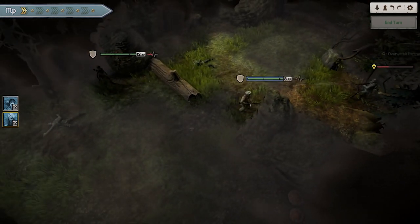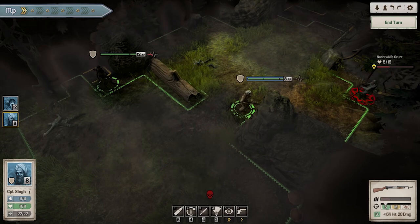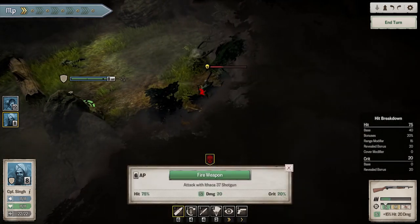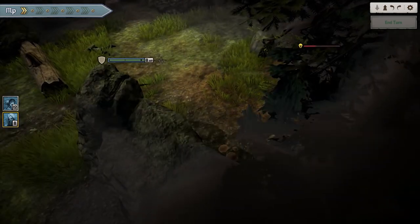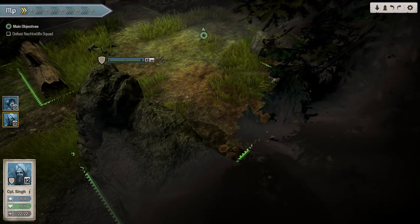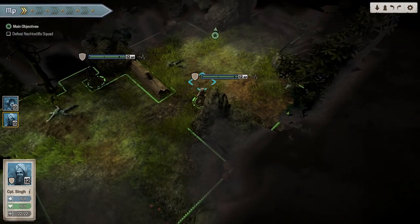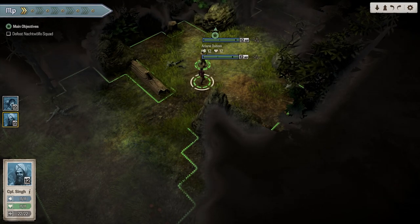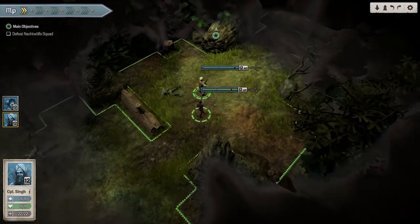I move Singh up — unfortunately into some overwatch, but fortunately he gets through it quite well. I've got a pretty good chance with the shotgun and I'm going to take it — and bye-bye, three enemies down to zero. All the enemy units are dead. I immediately move into explore mode and head off to check out what else is going on.